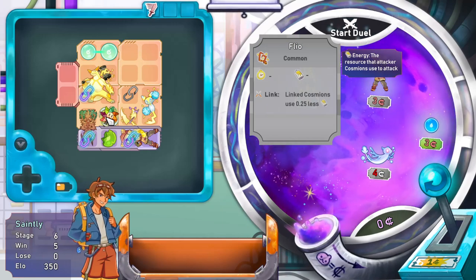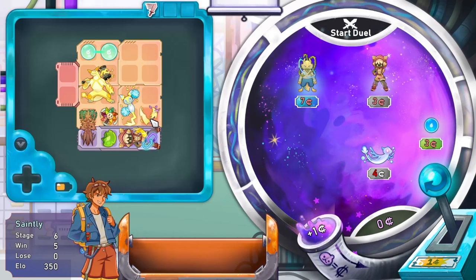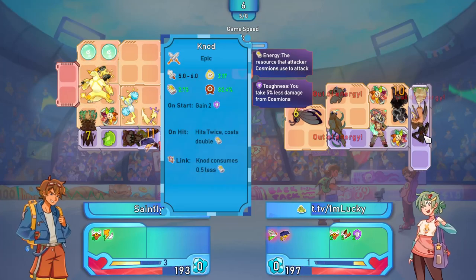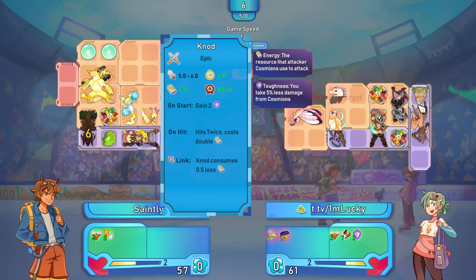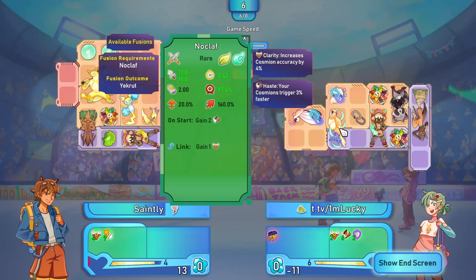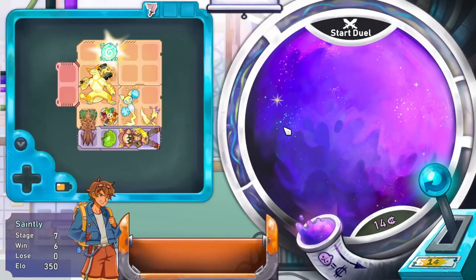You can move over here potentially. Can you benefit from this? No, because you don't use energy - that's right. Got a bit of space to work with now. Nod - it's twice the cost. Am I crazy, or is this like an anime character that looks familiar? It's upside down though, so I could be wrong. No Clef - 13 to 15 damage. Anyway, we're winning duels, I must be doing something right.